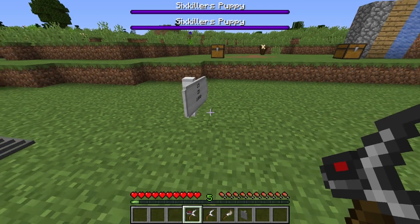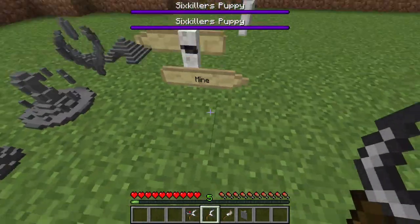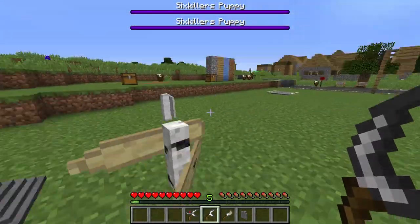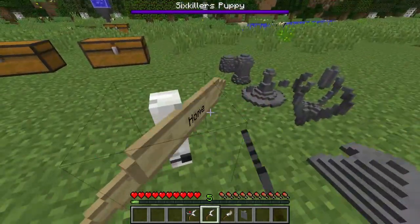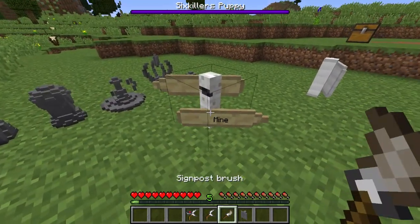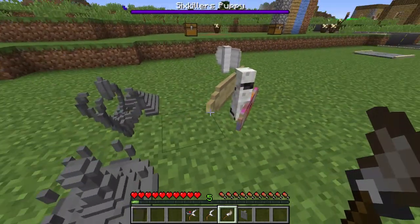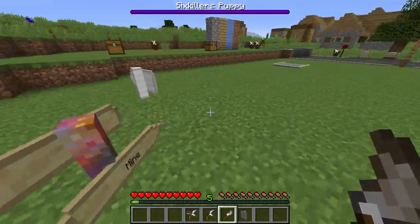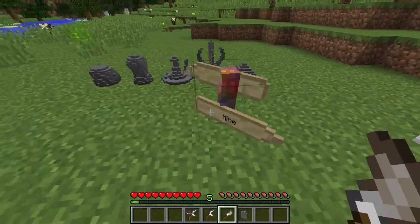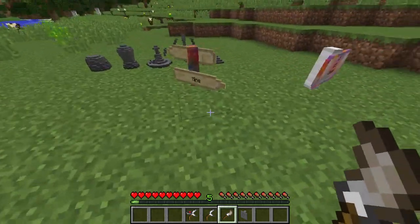If your mine is a little bit on an angle, you left-click the sign and it turns to point that direction. The final thing this mod adds in is a paintbrush. You can paint whatever your heart desires — the post, the middle piece, and the sign itself. There's only one color though — it's like someone threw a lot of paint together. So that was the Signpost Mod.